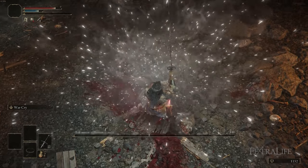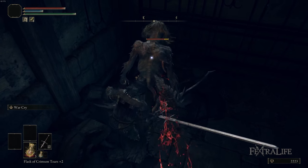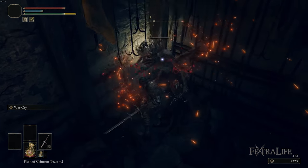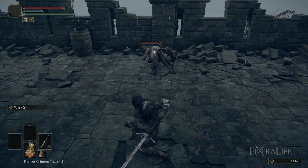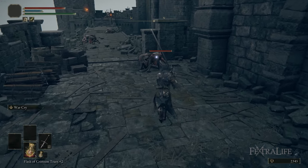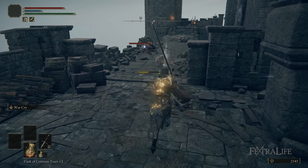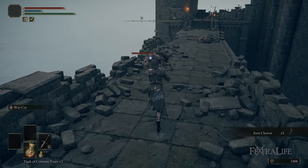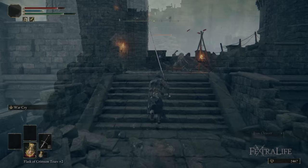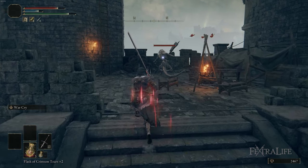Warcry also buffs your damage a little bit — I think it's about 10%. It's not a huge amount, but between that and the charge attack bonus, you're going to deal substantial damage. This lasts about 20 seconds so you'll need to refresh it. You're not going to need very many FP flasks — this is not a very FP-hungry build. So you'll use like one or two FP flasks and the rest health, because you only need to replenish it from time to time.